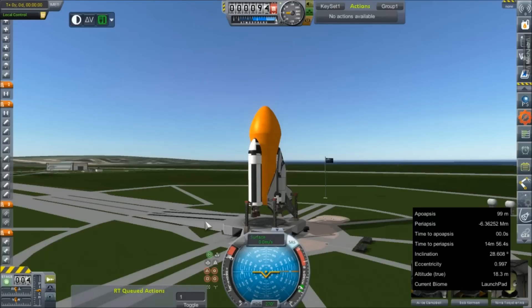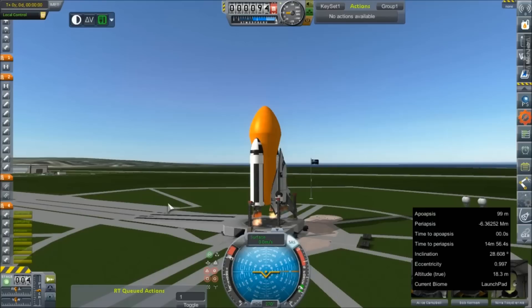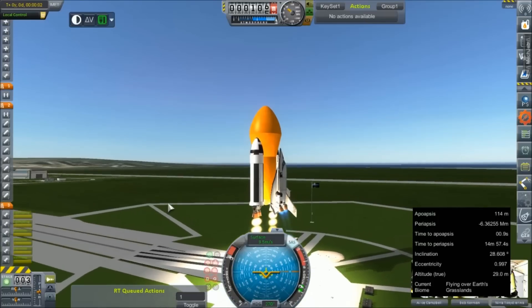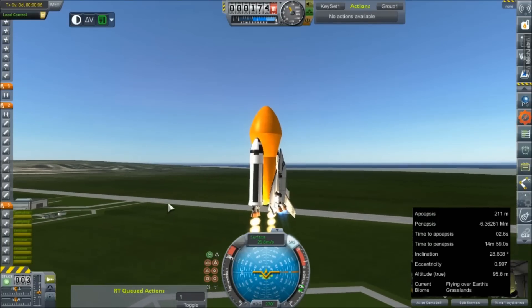Alice Campbell is our mission commander. She's at the flight controls today, bringing along with her Bob Kerman and Nina, whose last name I'm not even going to try to pronounce. We've got our throttle pegged. Let's go ahead and get our ignition sequence underway. And we're lit — let's get these clamps off, and we're going. Just a little surge to 270 after liftoff.